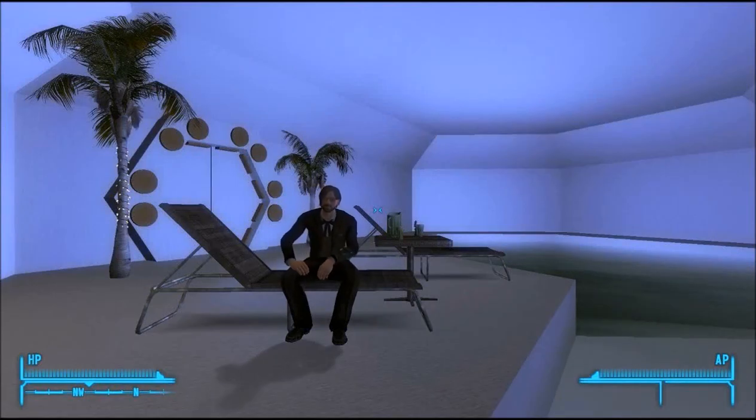Hello and welcome back to Fallout Who Vegas. Today I'm going to be showing you how to fly your TARDIS around the Mojave. There are three ways to do this: random, vortex, and programmable flight.